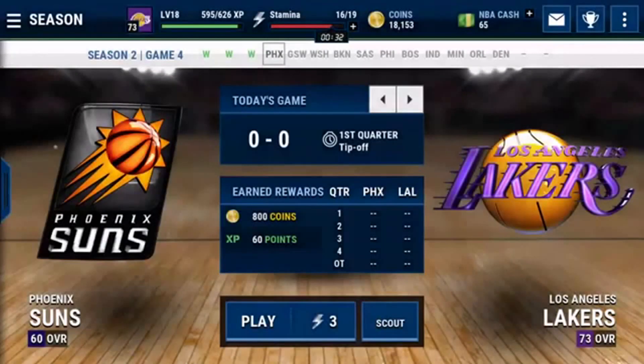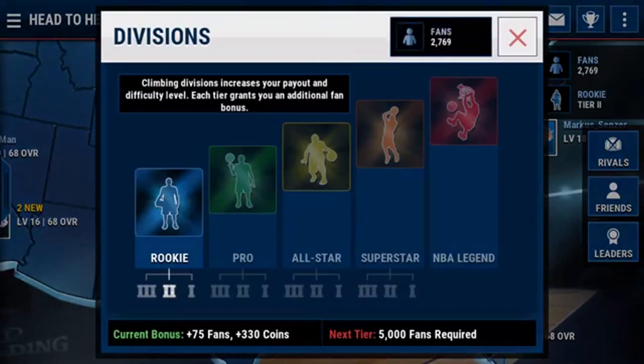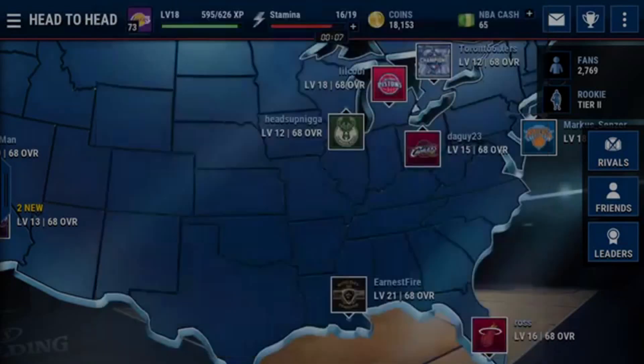You can also go to head-to-head and play a lot of games. As you can see, I haven't played much, but at the bottom it says current fan bonus plus 75 fans, plus 330 coins. That means after every game you're getting a bonus of that much, and as you rank up and climb the leaderboards, your bonuses are going to increase. So the more you play this, the more coins you're going to get — this could be a good way to earn some coins.